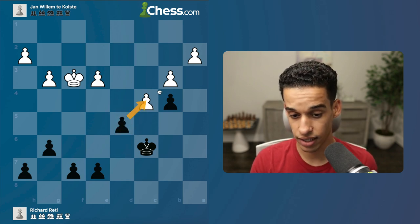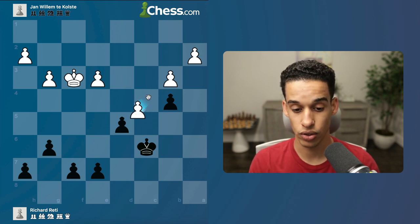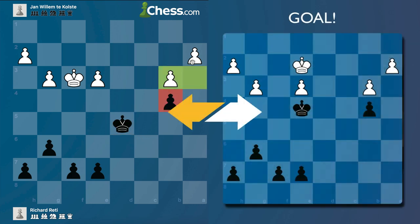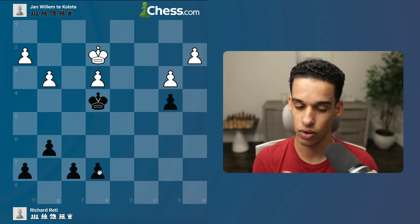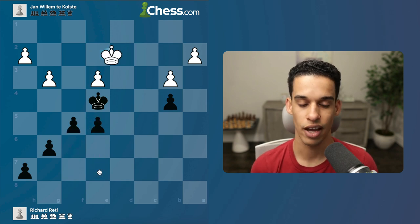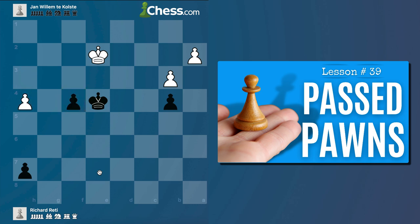Once they take — if they don't take me I'm going to take them — this is going to be an isolated pawn that I collect. When they took, king takes, and again: one pawn that stops two, and we have a pawn majority on the kingside, so we're going to get a passed pawn. King e2 — active king, always in these endgames it's about a passed pawn or an active king. King d2, e5, f5 — get that passed pawn — and end of story.